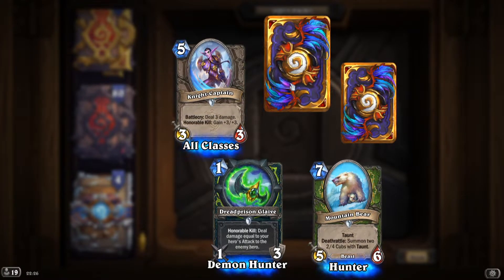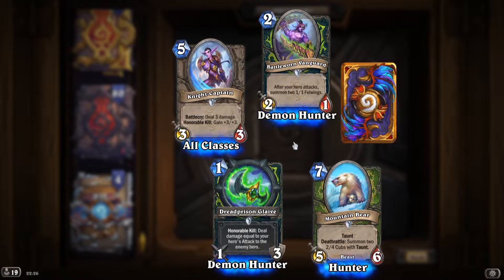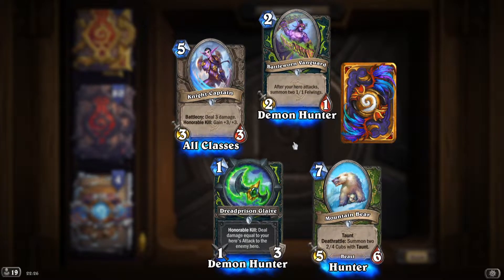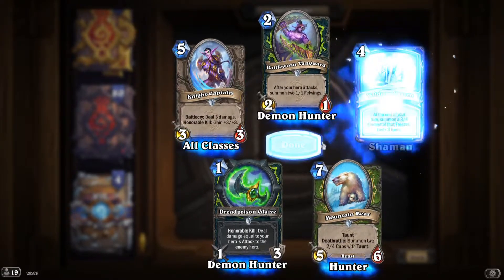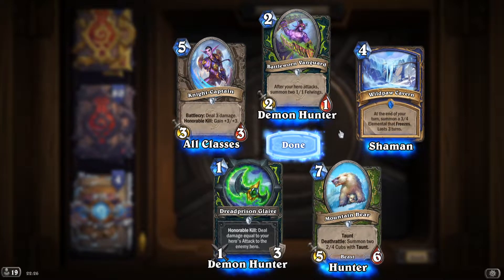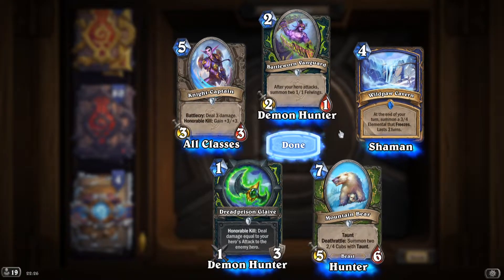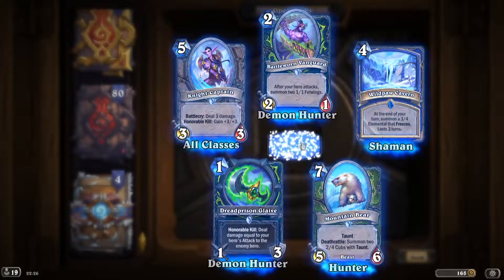'Night Captain': deal 3 damage, honorable kill gain a 3/3 — definitely a good card. 'Bottle-Worn Vanguard': after your hero attacks, summon a 1/1 Faerie wings — definitely approving. 'Wild Paw Cavern': at the end of your turn, summon a 3/4 elemental that freezes, lasts three turns. Pretty good.